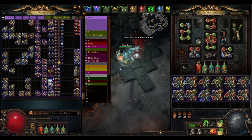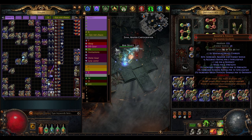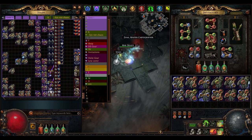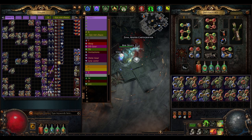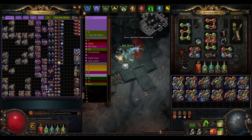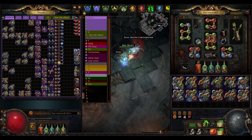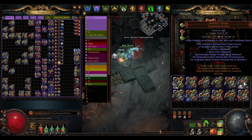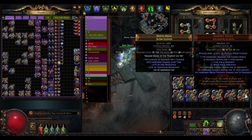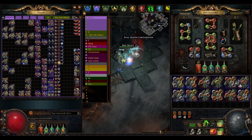Let's see the increased max life. It's only 10 Chaos. 1 Chaos. Frenzy Charge on Hit — it's 1 Exalt. And the next one is 2 Exalts. 40 Chaos, and this one is 60 Chaos.